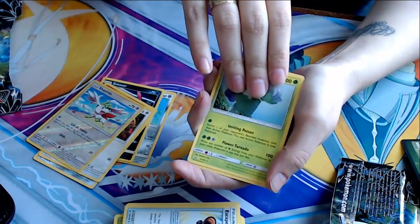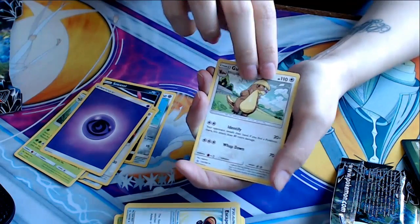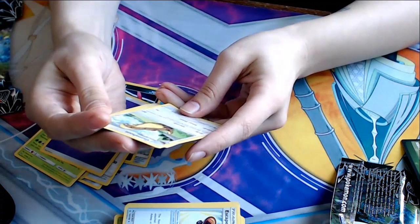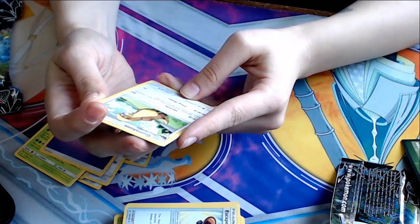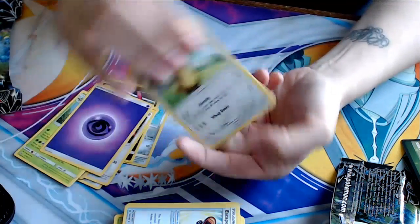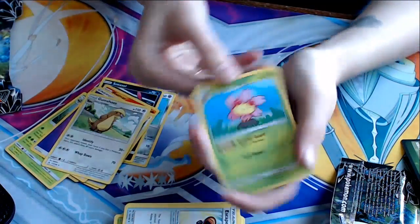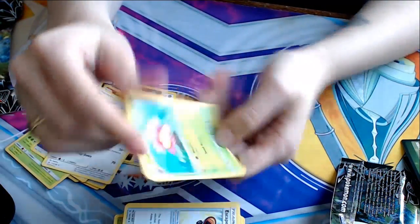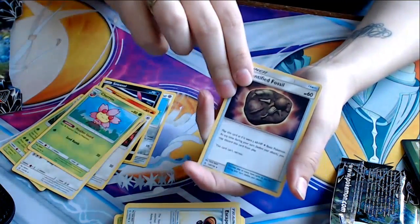Roserade again. Psychic energy. Gumshoos. Identify for 20 plus — your opponent reveals their hand. If you find a Pokemon there, this attack does 80 more damage. Cherrim — Weatherguard: your grass Pokemon have no weakness. Well, well. And an Unidentified Fossil.